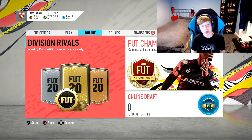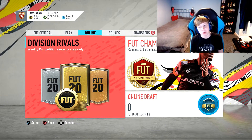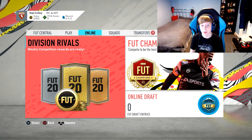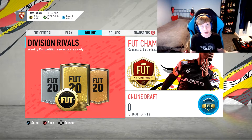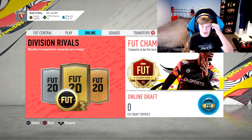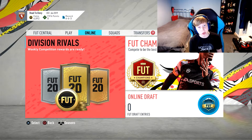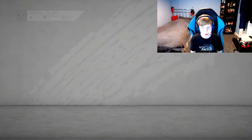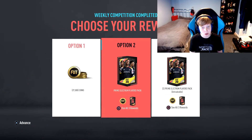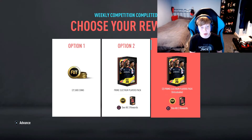Here we go guys, my first ever Division Rival Rewards. I am very excited for this. If you do enjoy, make sure to drop a like. Let me know in the comments what you got in your packs. On my main account I did untradable packs because why not, and I got Alisson. So we get three rewards: one coin reward, one Prime Electrum Players pack, and one Mega Pack.